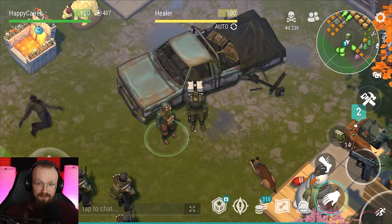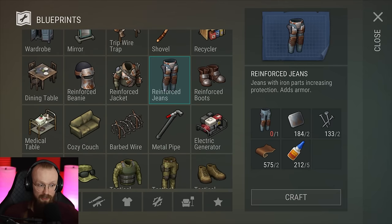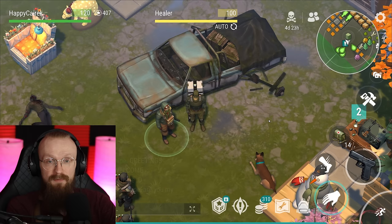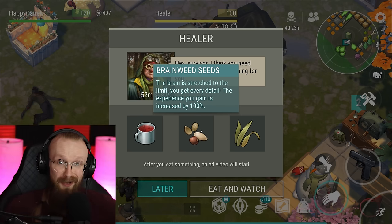You have to try to level up as fast as possible, because when you level up, you will unlock better weapons. You won't even be able to craft crowbars if you are too low level. Later on, you will unlock better armor, the metal pipe, and a bunch of other things. The fastest way to level up is by talking to the healer. Most of the time you can get the Brainweed Seeds buff, which increases experience gained by 100% — so you're getting double the experience.